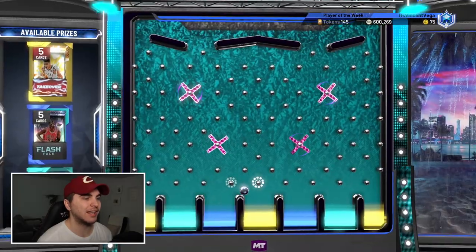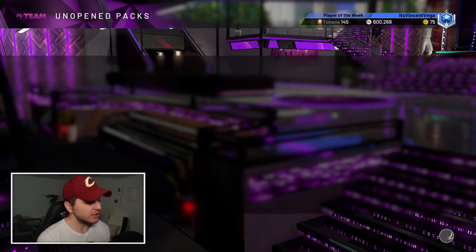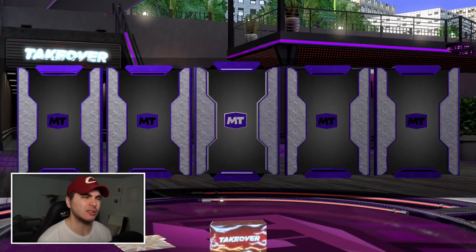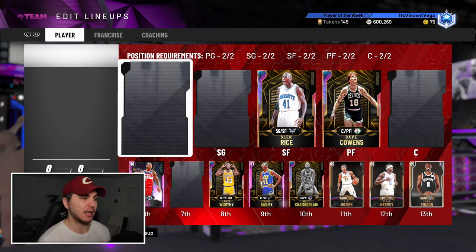I missed the Anthony Davis drop — I am just trash at everything. Oh wait, I did get the new pack! Coming up clutch. This would be so 2K to bless me... just capping, I'm not going to get anything. It was not a deluxe pack — thanks Killsomoy, not your fault but I'm mad at you. Anyways, let's get a game in — I want to try out Glenn Rice and give Reggie Theus a shot.